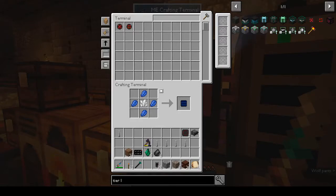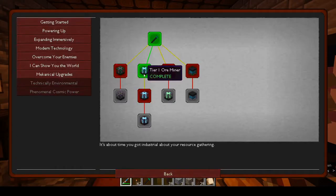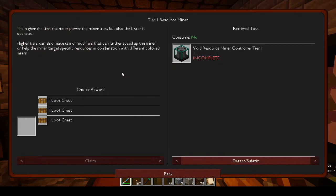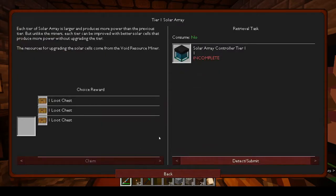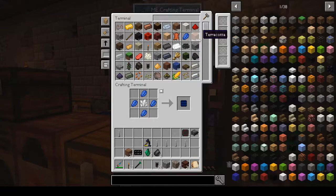Hi, this is Shane, welcome back to another episode of Autonatom. Today I want to do the solar array controller, tier one. Last week we made the ore miner. We also have the botanic miner but we need to go to the End for that because you need chorus fruit. We might be able to make the resource miner today, but the solar array — I've never made those — so let's try it. We need three photovoltaic cells.